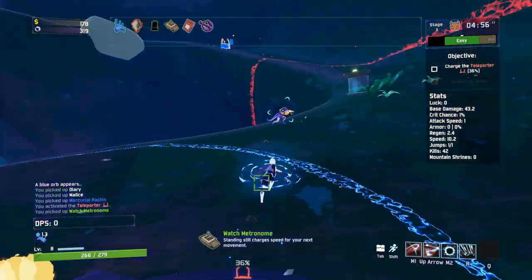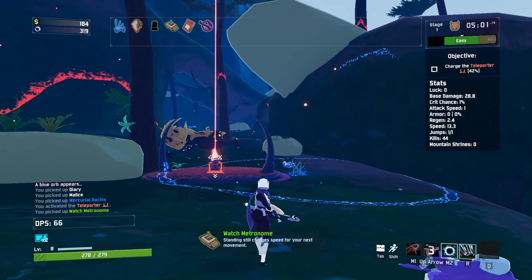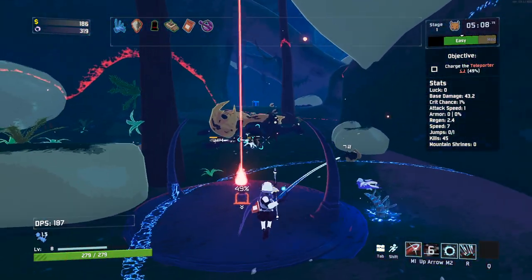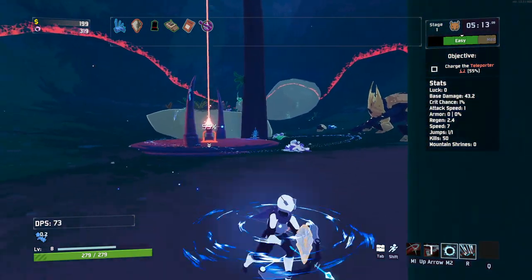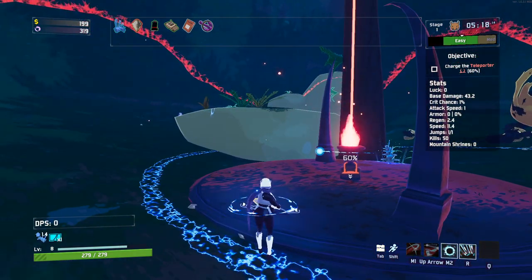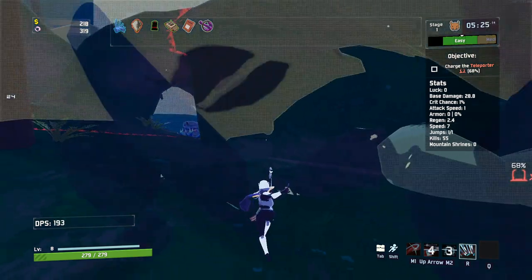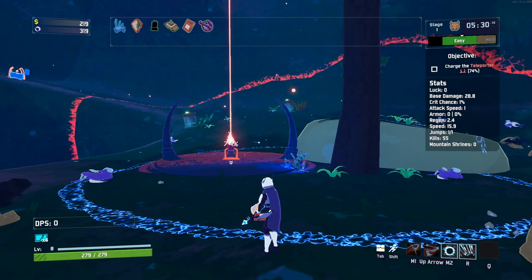We've got another new item: standing still charges speed for your next movement. So we get a little speed boost if we've been stood still for a certain amount of time — kind of interesting. That's a very cool modded item. I love the fact that in Risk of Rain all your items are visually applied to your character — kind of like the Binding of Isaac. It just adds a lot to the game.